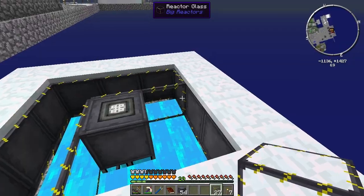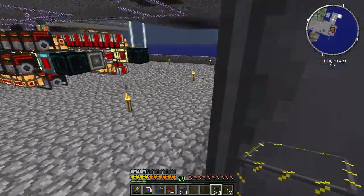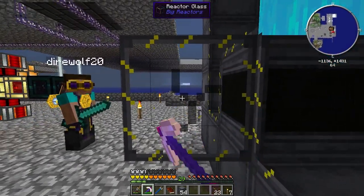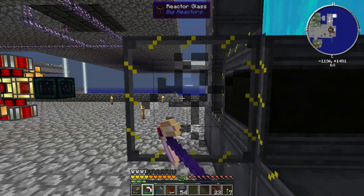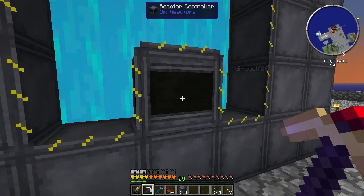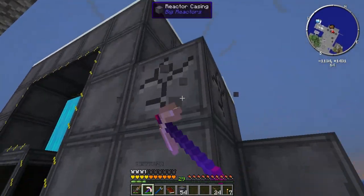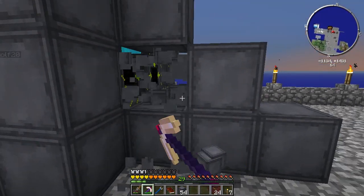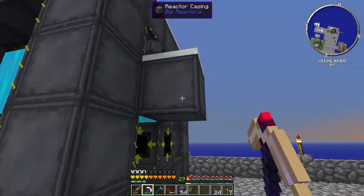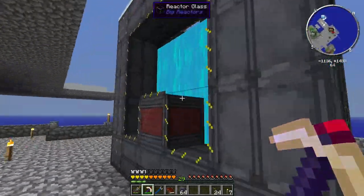Then you just seal this up. Looking good. And that should have made it work. I wonder if it's because of these reactor casings. Yeah, it was. There you go. So now we have a working reactor.